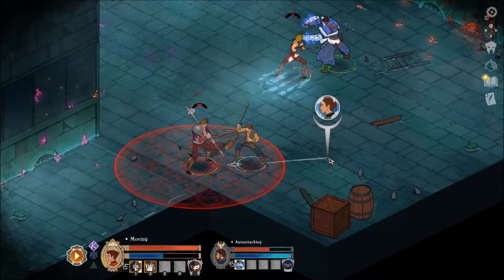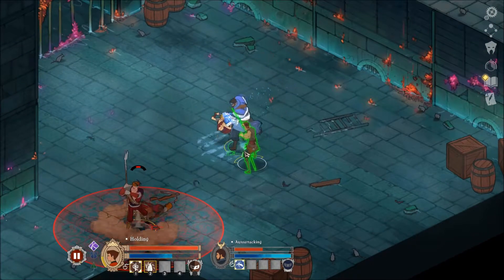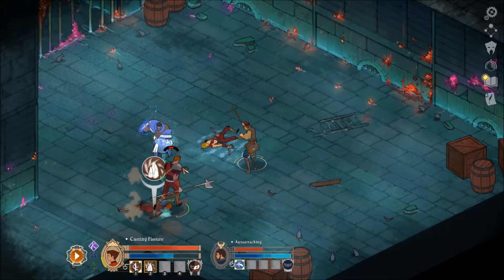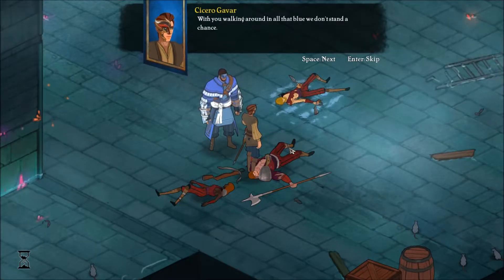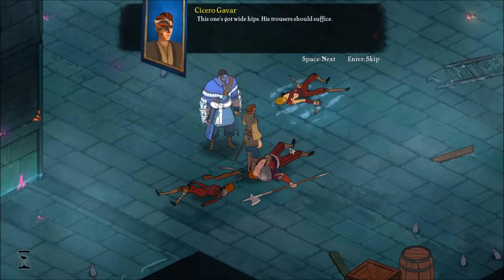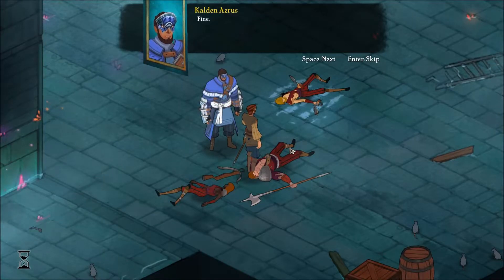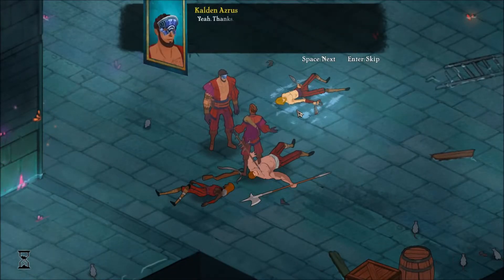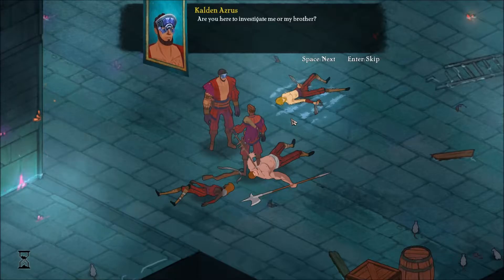I still don't understand how the tax system works, but the Earthen Blade deals lots of damage to our opponent so far so good. He has his skills on so we can focus on that. He's walking around in all that blue - we don't stand a chance. We disguise ourselves. Impressive tattoo - hadn't thought you'd be the type.